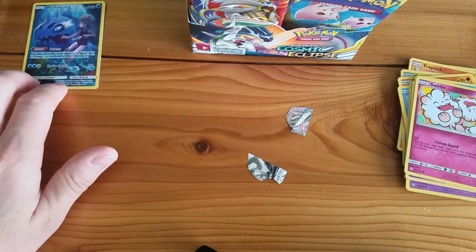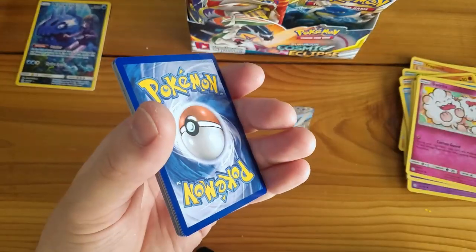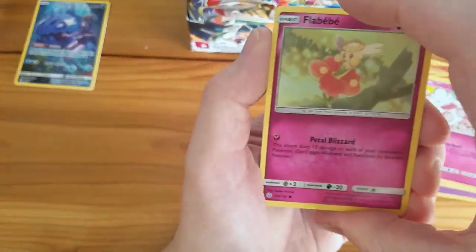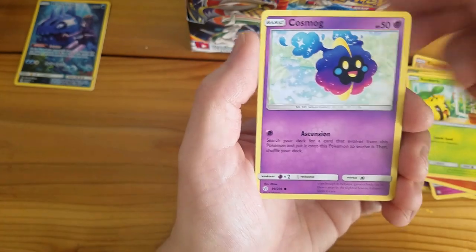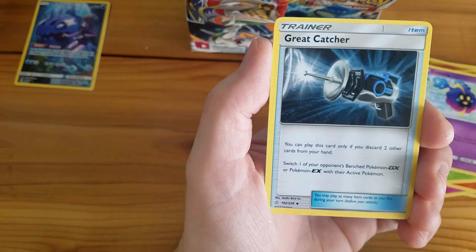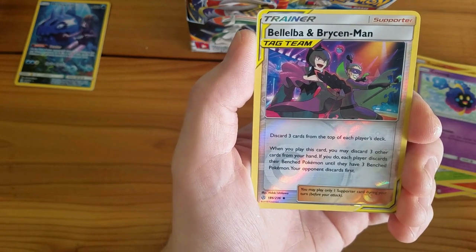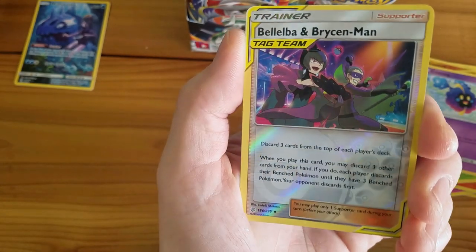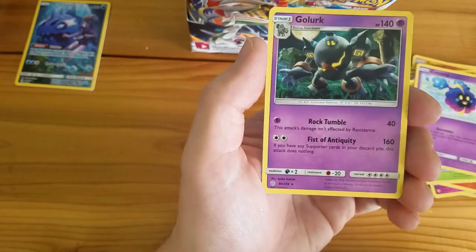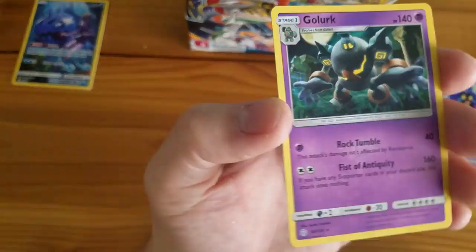I forgot to bring my card sleeves, so I'll have to sleeve them after the video. This next one is a white code card pack — let's see if we get anything. Flabébé, Alolan Sandshrew, Ponyta, Sunkern, Cosmog, Fighting Energy, Great Catcher, Probopass, Torkoal, Bellelba, and Brycen-Man Reverse Holographic Tag Team Trainer card — it's uncommon, not a rare. And a Golurk Non-Holographic Rare. Something is very off with these packs.